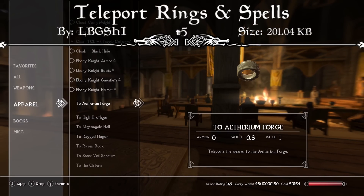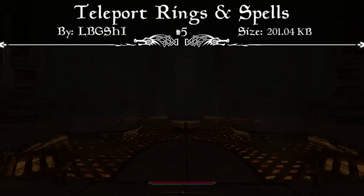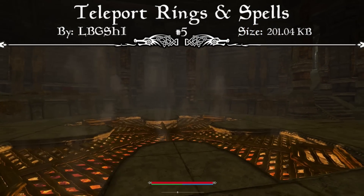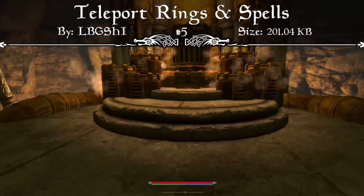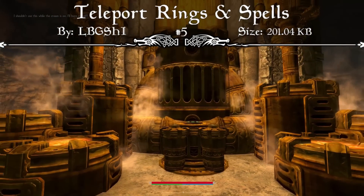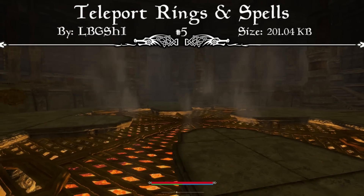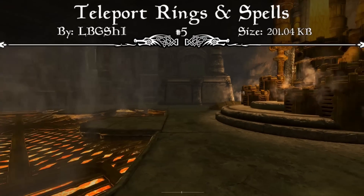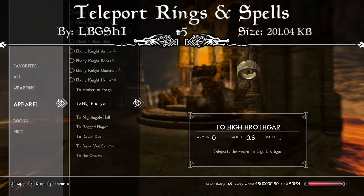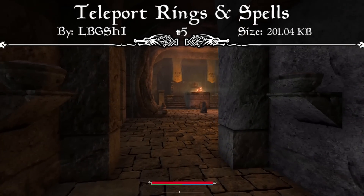Whether you're inside, in combat, overburdened, falling, or all of these combined. Many of these rings can also take the wearer to places he or she isn't allowed to go yet, or places that are no longer accessible. These rings are also one-way teleport rings, so the wearer will not be returned to their previous location when the ring is taken off. It doesn't use a ring slot either, so you can wear other rings at the same time. Unlike fast traveling, no time elapses during this teleportation, and the wearer arrives at the destination at the same minute the teleportation began.